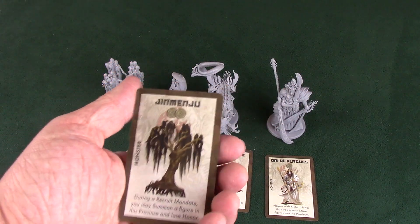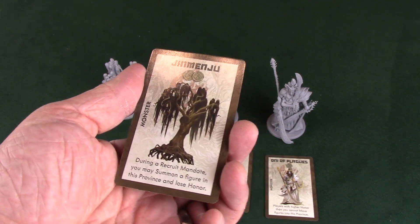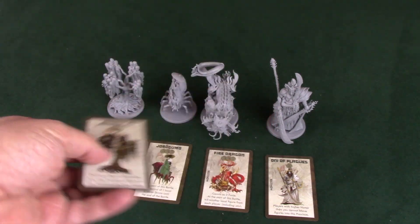So for example, Jin Minju — during a recruit mandate, you may summon a figure in this province and lose honor. That comes down to you getting extra people on the board. That's cool.